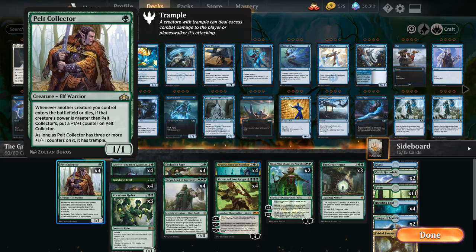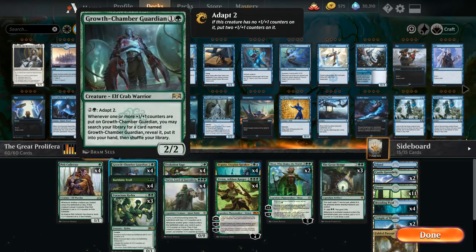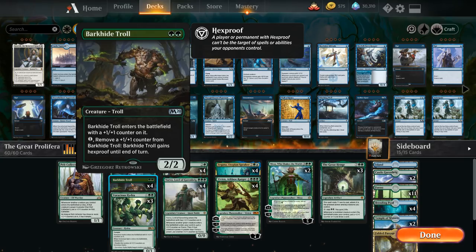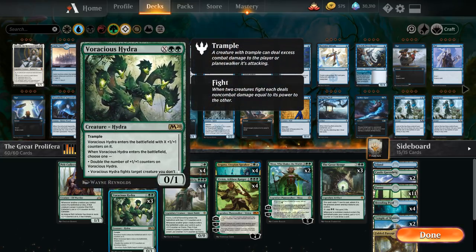We've got the full playset of Growth Chamber Guardian because this deck is also a Great Henge deck, and Great Henge synergizes very well with Growth Chamber Guardian — we can put plus one counters on it and search up additional copies without spending extra mana. We also have the full playset of Barkhide Troll: a two mana 2/2 that comes with a plus one plus one counter, essentially a two mana 3/3 that can also gain Hexproof.